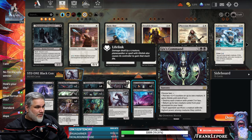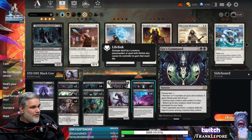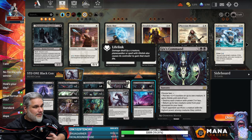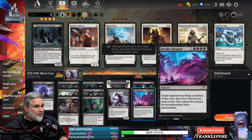Then we have two Gix's Commands. Rob says this is one of the best cards in the format, and I didn't think about it until I saw 'Destroy each creature with power two or less' — that actually doesn't hit any of our creatures, which is really nice. You could also put two counters on a creature and give it Lifelink, so making your Obliterator a 7/7 with Lifelink to kind of offset some of the Phyrexian Arena life loss. You also get 'Return creatures from your graveyard to your hand' or 'Draw two, or they sack a creature with the highest power.' So you can essentially stall small creatures and then make them sack their biggest creature — that's probably going to be very close to a board wipe.